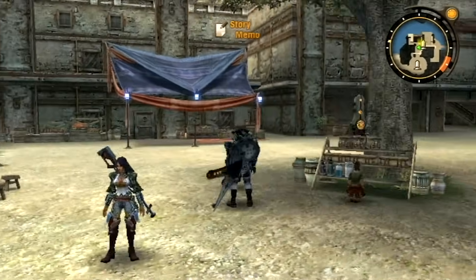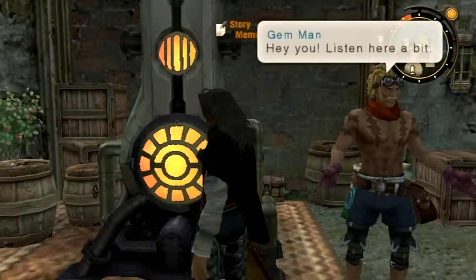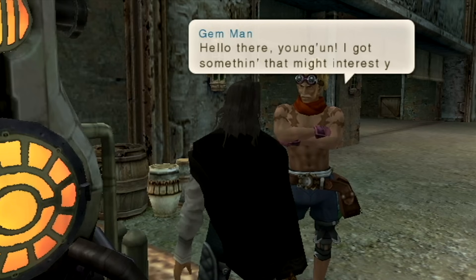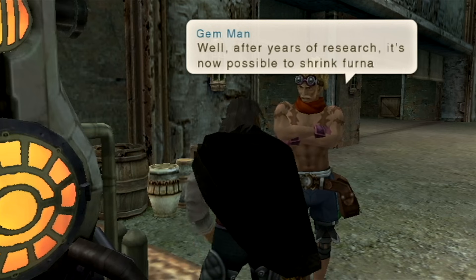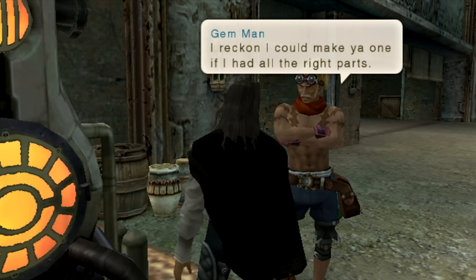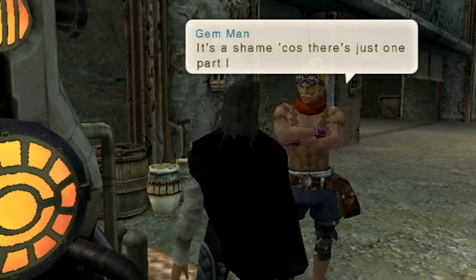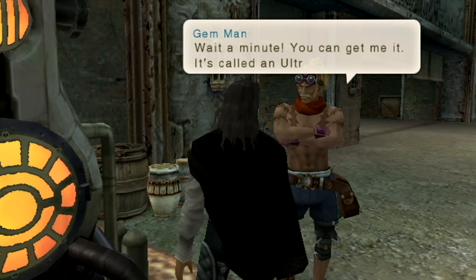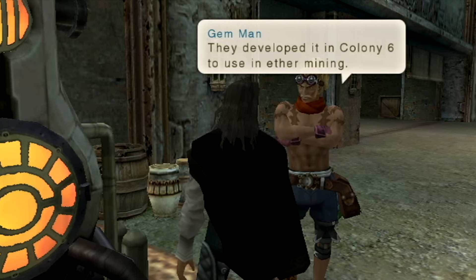Starting things off, who's got the first quest for us? Well, believe it or not, out of everyone who could have a quest, Gemman's actually got a pretty important one. He's calling us a young'un, even though Dunban is canonically 30 and is a seasoned war veteran. He's telling us that it is now possible to shrink furnaces — as in you fire a shrink ray at it and you just have a smaller furnace. He could do all this for us, but unfortunately he is missing one part.